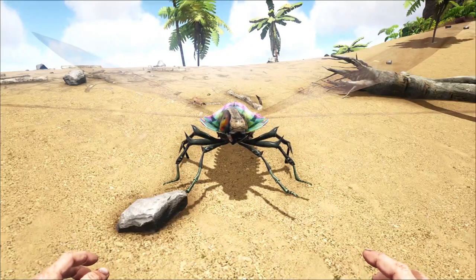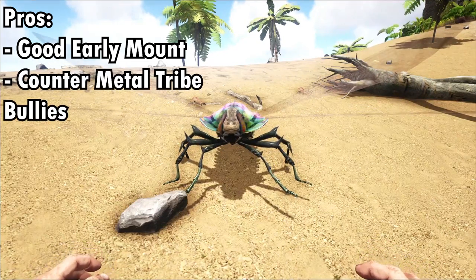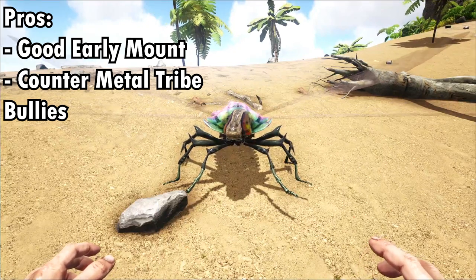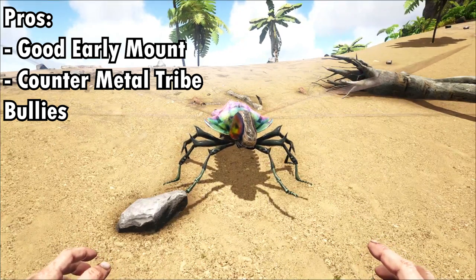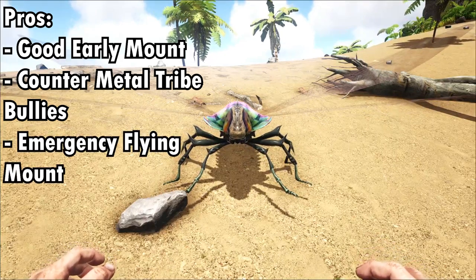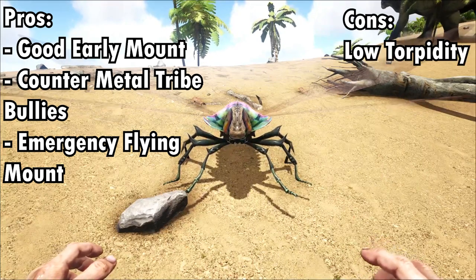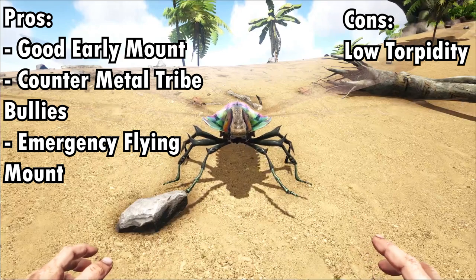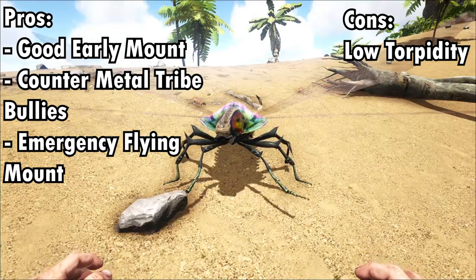So what is this Type 4 hybrid good for? First of all, it is a Type 4 hybrid, hence it is a very good early flying mount. It is also good for new players to go and raid metal tier bases, as Ark is infamous for having metal tier bases just destroying newbies. Hence, this is a good countermeasure for those newbies to get back at them. It can also be picked up, so it is an emergency flying mount when needed. However, one big con is that it has low torpor ability, so the moment it gets hit by even a simple thing — for example a Horse Kick or a Pachi's Charge — it will get knocked out immediately. So watch out for that when you're flying it.